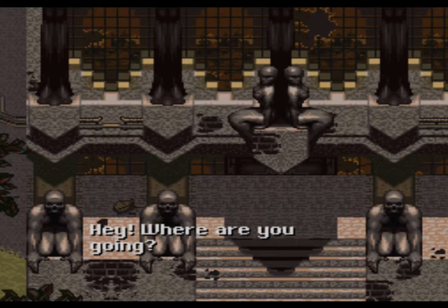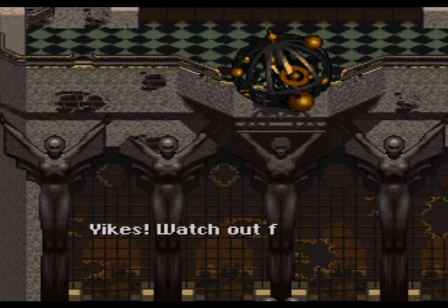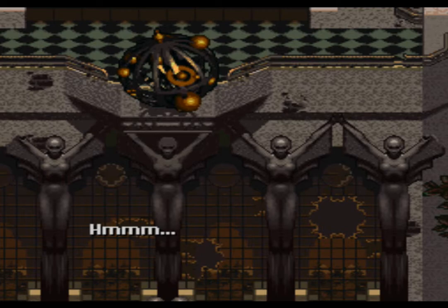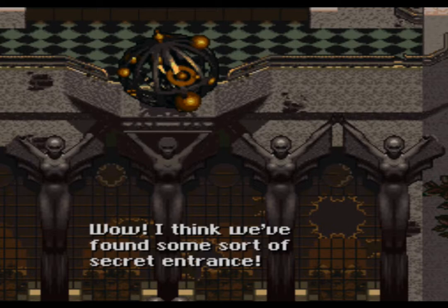Hey, where are you going? Look — a mummy, a chainsaw, and a balloon animal! The wall panel is kind of loose. Let's go look through it — I think you found some sort of secret entrance.